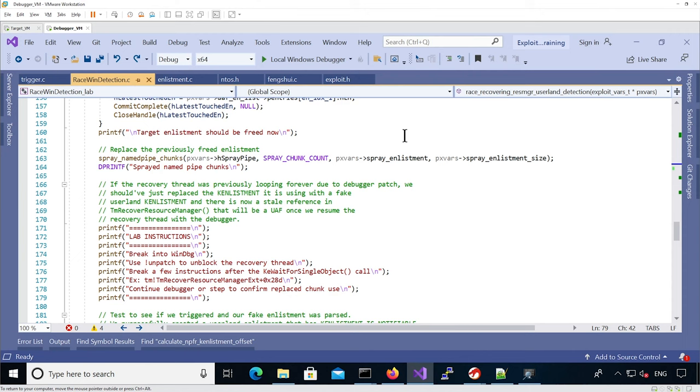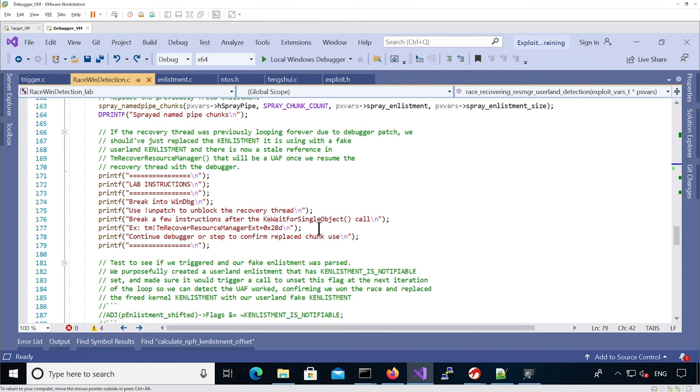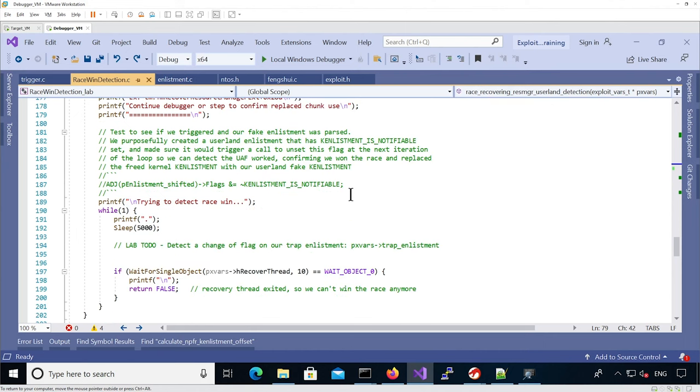Now we have the code to spray name pipe chunks — we pass the spray enlistment as an argument so it uses the chain of enlistments we previously built. There are additional instructions: unpatch the recovery thread, then analyze if our sprayed enlistment actually replaced the freed k-enlistment and if the offsets and fields make the kernel happy. The last thing we need to add is a test: because the kernel is going to touch our fake userland enlistment and unset the notifiable flag, we can loop and detect when this happens, and when it does, return true — we won the race.